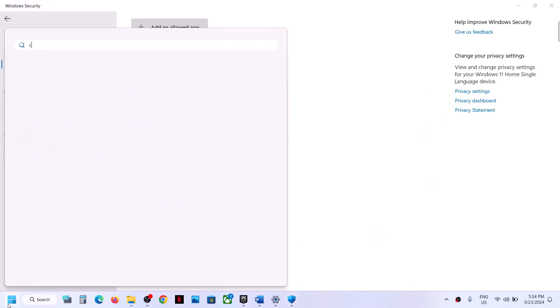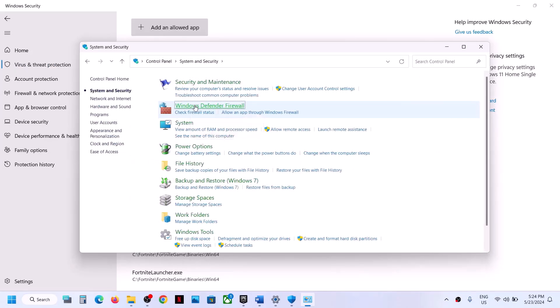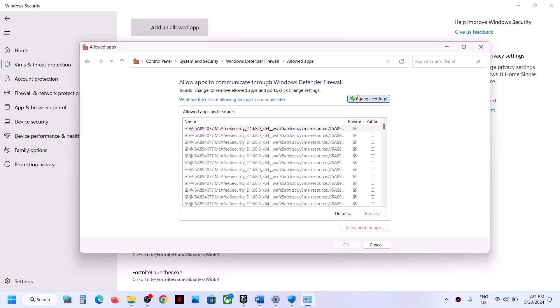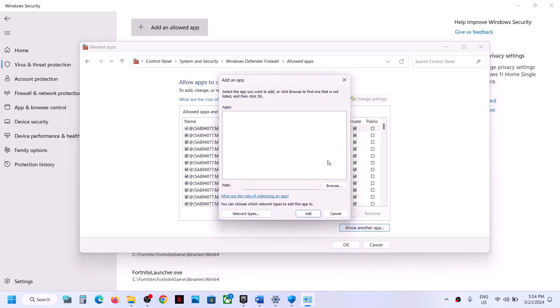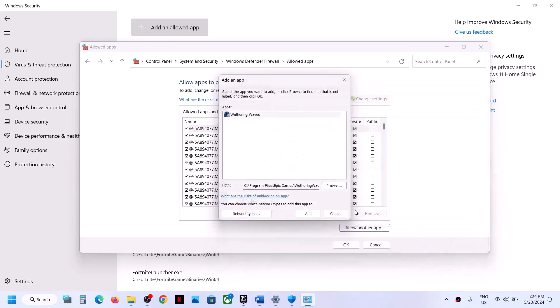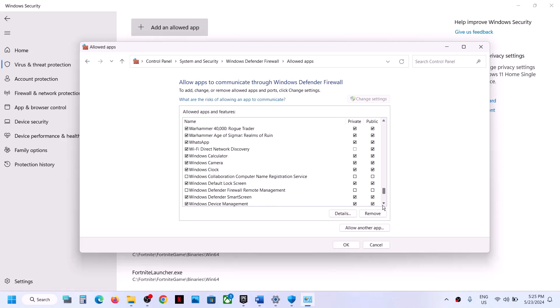Now type 'Control Panel' in the Windows search box and click on Control Panel. Go to System and Security, then Windows Defender Firewall. Click 'Allow an app or feature through Windows Defender Firewall,' click Change Settings at the top, click 'Allow another app,' then click Browse. Go to the game installation folder, select the game exe file, click Open, and then click Add. Once the game is added to the firewall, launch the game and check.